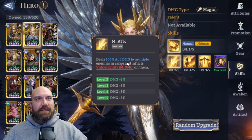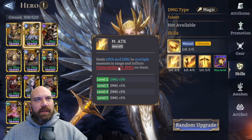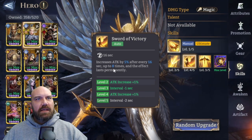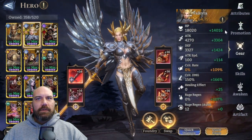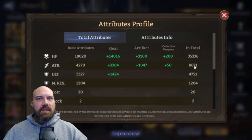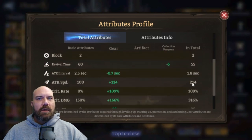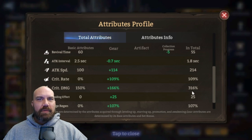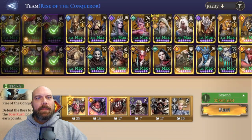Valkyrie - damage increased by 40% for 20 seconds. Her AOE deals 105 damage to multiple enemies in range and inflicts vulnerability to magic damage, which is very important. Her attack also increases by 5% every 16 seconds up to eight times. She's built to be a beast: just over 200 attack, 200 attack speed, 100 crit rate, 300 crit damage. Pretty proud of that. Plus 100% rage regen so she's popping her ultimate as quickly as possible.